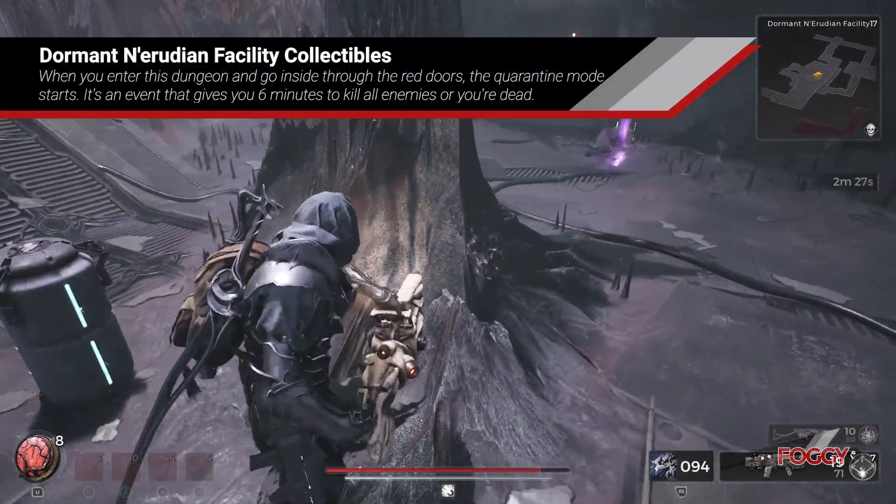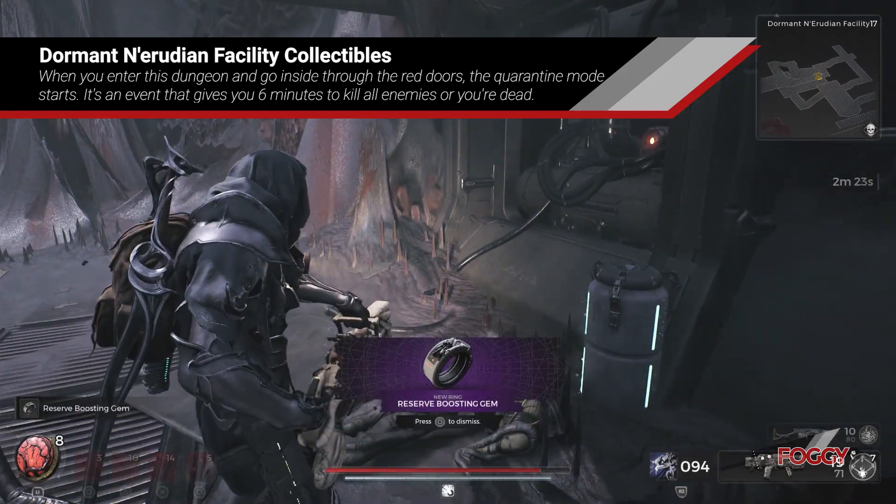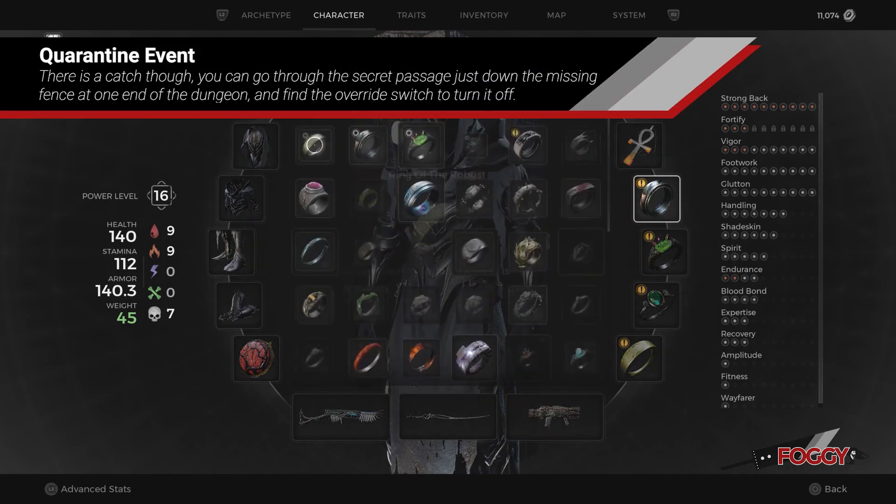Hi everyone. When you enter this dungeon and go inside through the red doors, the quarantine mode starts. It's an event that gives you 6 minutes to kill all enemies or you're dead.